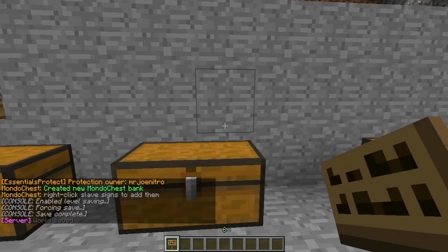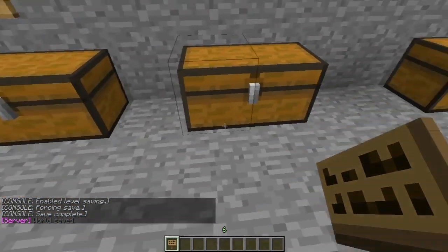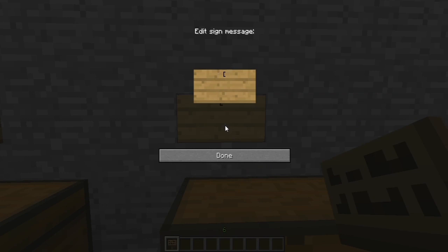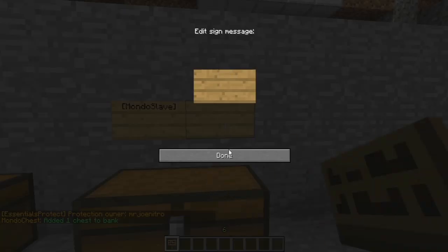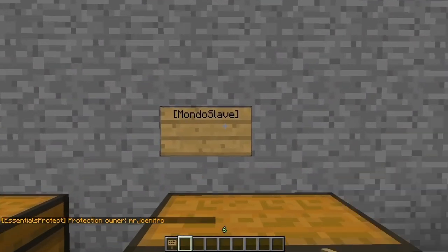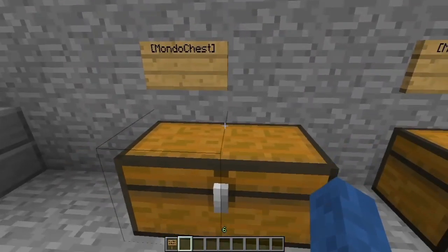To make the slave chest, put the sign again one block away from the master chest — but you can hide this one underneath as you don't need to click it. Right-click on it, then type open square bracket, 'MonduSlave' with a capital M and capital S, no spaces, close square bracket. Click done, then right-click with your empty hand — don't be silly and have something in your hand like a sign when you do it. Once you've done that it'll say 'added one chest to bank,' and that means that slave is now attached to this master chest.